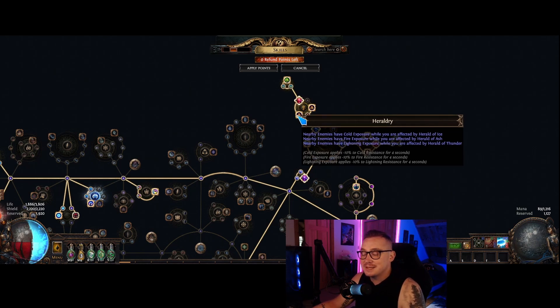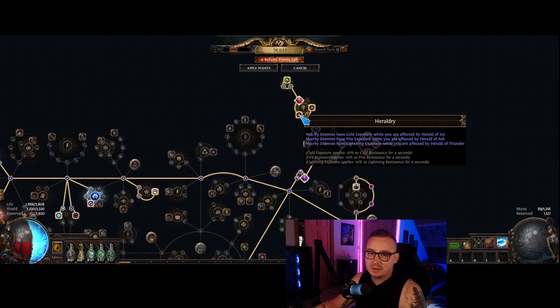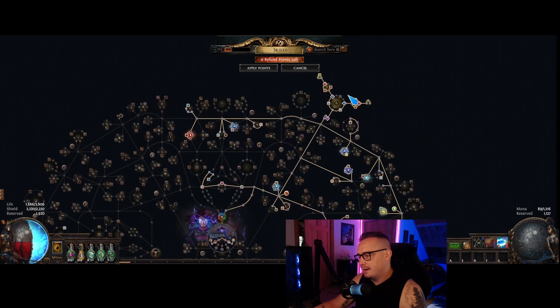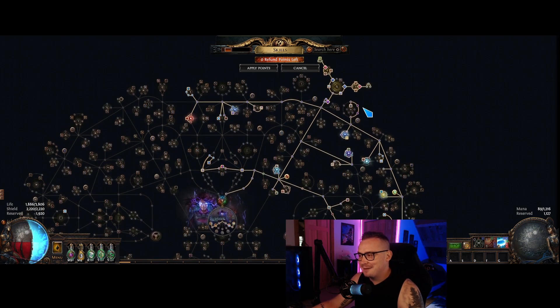The only problem is when you run into super tanky things like essences, or if you have a really juiced up map with more life and less damage taken mods, it can be difficult to kill the map boss. I didn't really min-max this — there's definitely more that you could do — and I didn't have a lot of time left since we're running out of time in the league and I'm ready to do more league start testing.